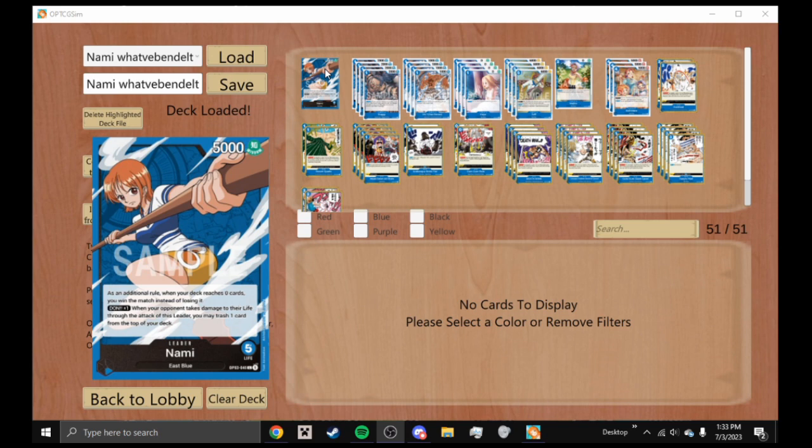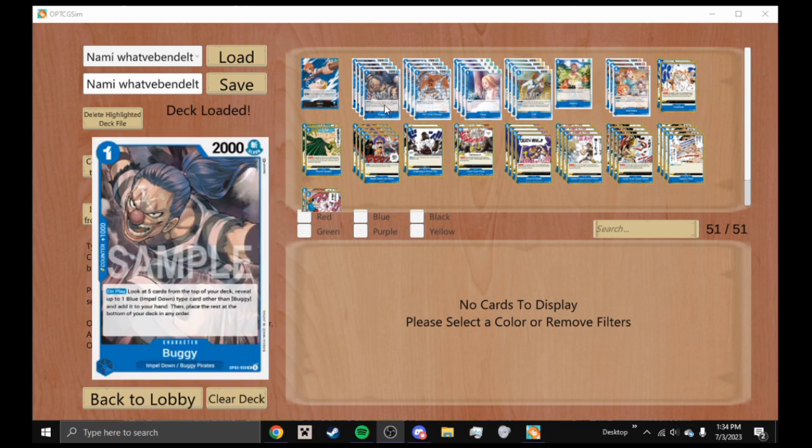First off, the leader: Nami is a blue leader with 5000 power and five life. As an additional rule, when your deck reaches zero cards you win the match instead of losing it — that is the premise of this entire deck and pretty much every card works towards that goal. Her other effect reads DON times one: when you have one DON card equipped and your opponent takes damage to their life through the attack of this leader, you may trash one card from the top of your deck.